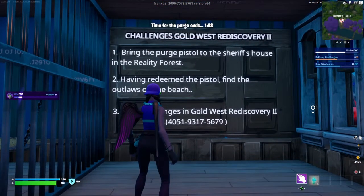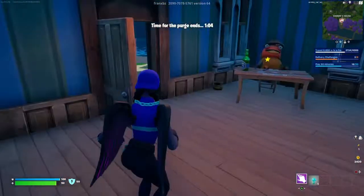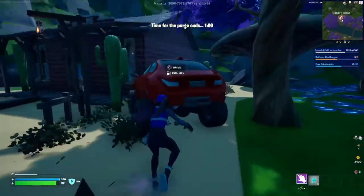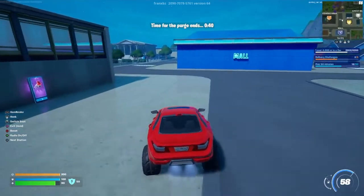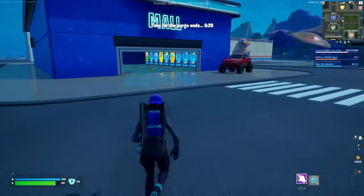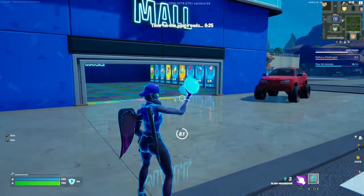We just did number one. Now we're gonna do number two: having redeemed the pistol, find the outlaws on the beach. There are a few other things you can do out on the beach — one of them is to bring two flashlights to the top of the lighthouse.